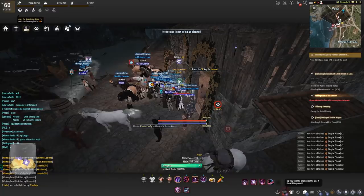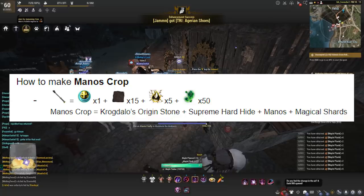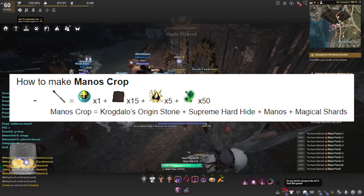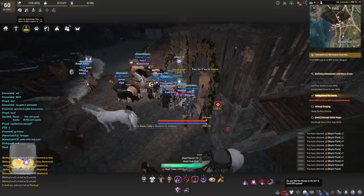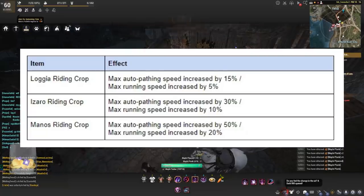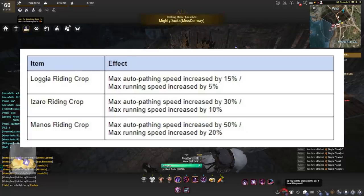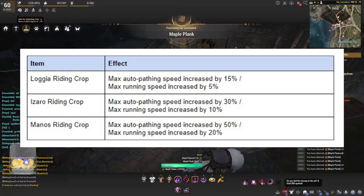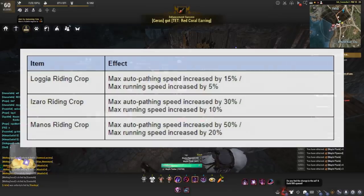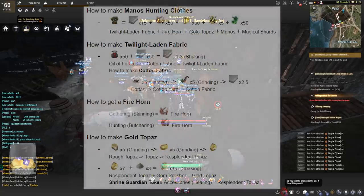The manos crop is something you can equip while horse training. It is essentially the Krogdalo's origin stone, supreme hard hides, plus manos and magical shards. There are different tiers of riding crops with certain effects: the Loggia riding crop gives max auto pathing speed increased by 15% and max running speed increased by 5%. The Izaro riding crop gives 30% auto path speed and 10% running speed increase. The manos riding crop gives 50% auto pathing speed and 20% running speed. Loggia is green, Izaro is blue, and manos is yellow.